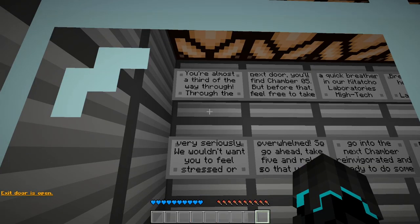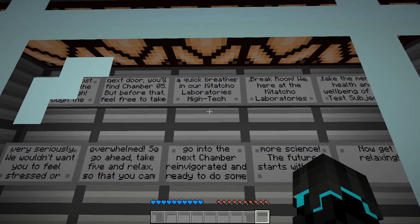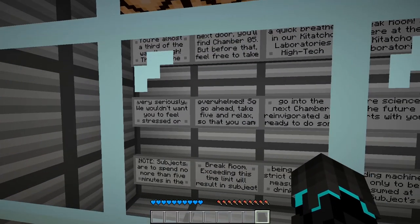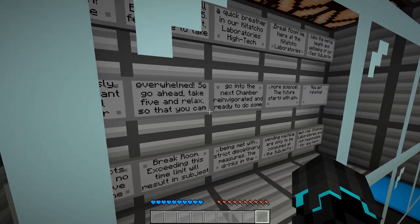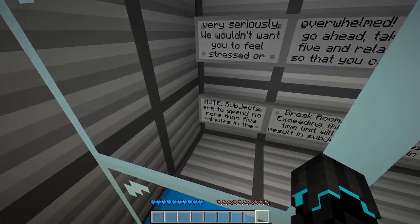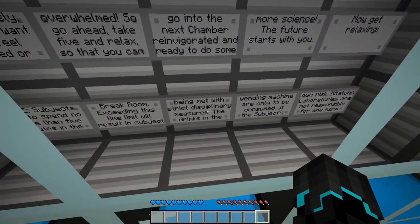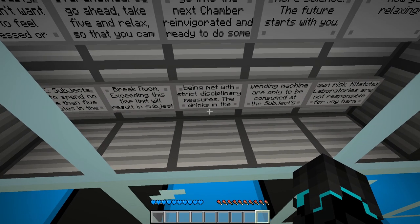You're almost a third of the way through. Through the next door you'll find chamber number five, but before that feel free to take a quick breather in our high-tech break room. We care about the mental health and well-being of the subject — we wouldn't want you to feel stressed or overwhelmed. However, subjects are to spend no more than five minutes in the break room, and exceeding this time limit will result in strict disciplinary measures. The drinks in the vending machine are only to be consumed at the subject's own risk.